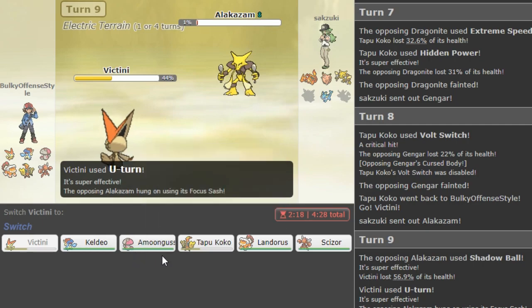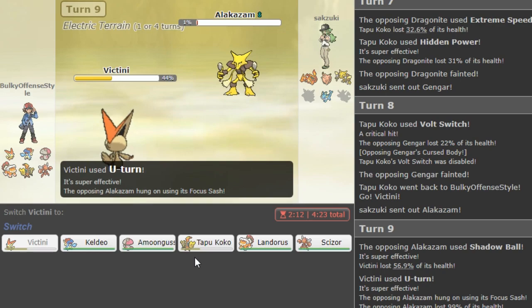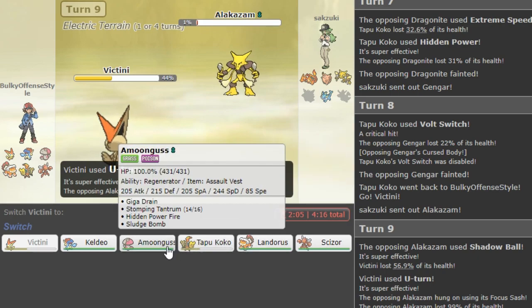If they don't have a pursuit trapper you just spam V-Create the entire game if you keep Victini healthy, which is cool. Or you don't even need it healthy — you just volt-turn into it. That's what I like so much about this team: slow volt, slow U-turn with Scizor, and then fast Volt Switch and fast U-turn with these two.